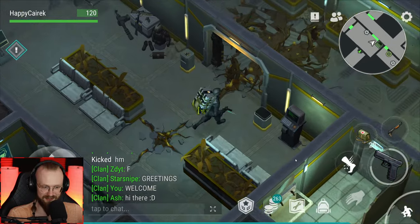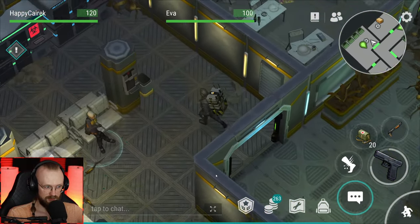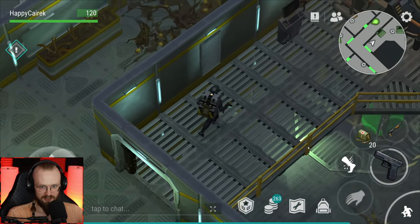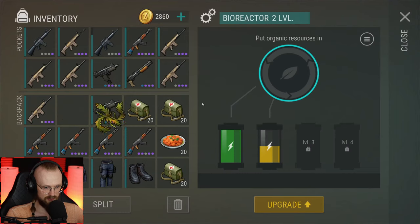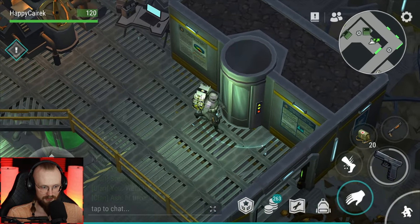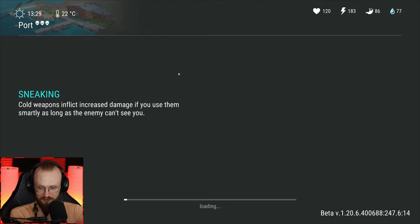We're all researchers and scientists. Well, I'm somewhat of a scientist myself. I want to see if this bioreactor is at least somewhat full. We already have two of these cells, so that's more than enough for now. Let's go to the second floor — we're not activating hard mode, we're going to try to do this on normal mode.